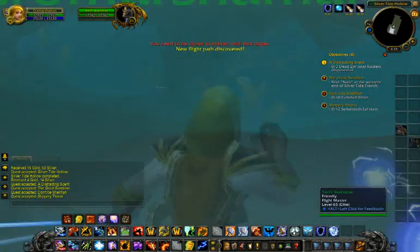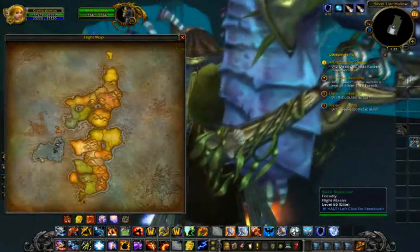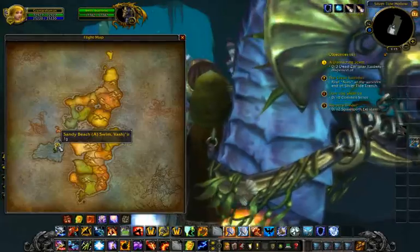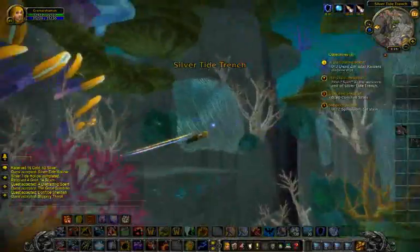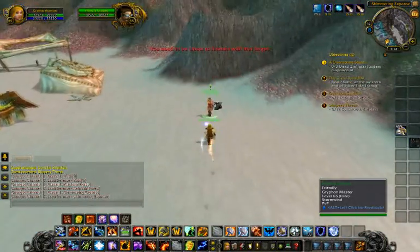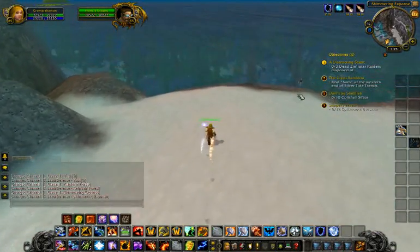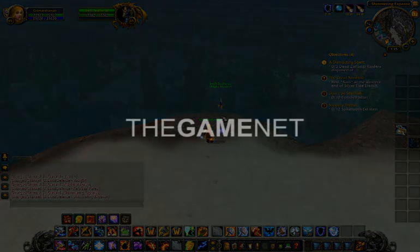At this point you're really established — you're in Vashj'ir and ready to go. What I want to show you is the flight path: there's a seahorse flight path, and in the middle option it says 'sandy beach' or something to that effect. You click on the sandy beach and it's actually a swim path — you swim up to the sandy beach, and that's how you leave. There's a proper flight master up there and it does take you to Ironforge. To return to Vashj'ir, you go back to your seahorse guy on the edge and he will take you back in. That's it for the guide — thanks for watching.